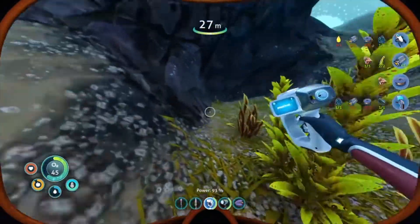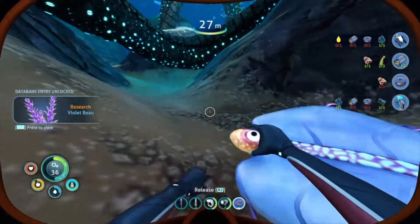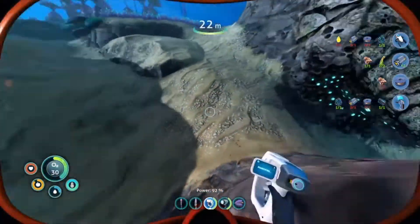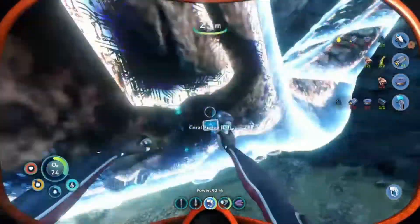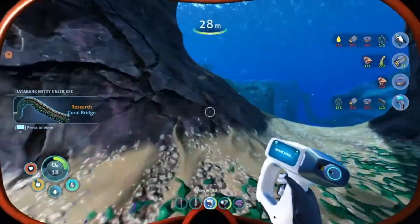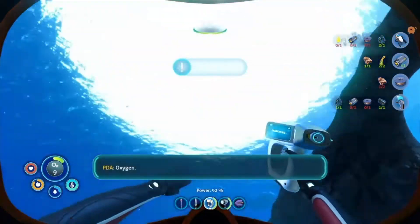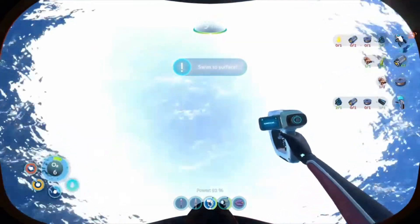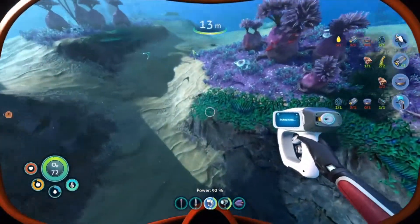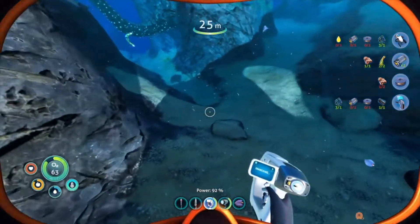I need some outcrops so I can scan things. I'm going to scan everything I can — might as well. I saw some quartz over here somewhere. I lost sight of it, that's okay. Coral bridge, I'll scan you too. There are outcrops — give me copper, titanium. Titanium is good. The sea glide will help us fly around quickly, and the mineral detector will save us from having to scavenge like this.